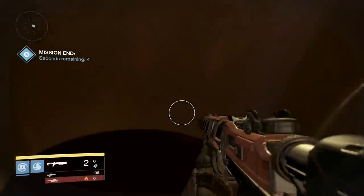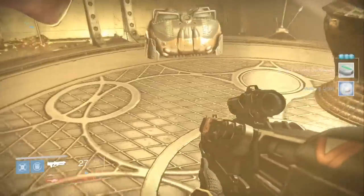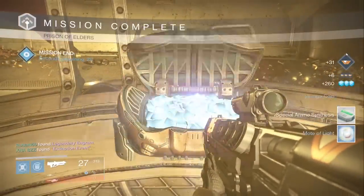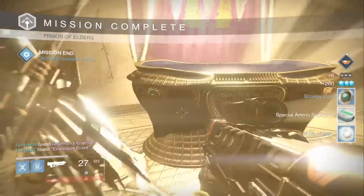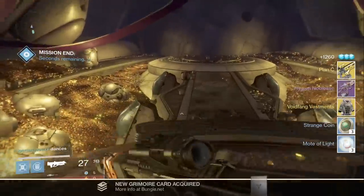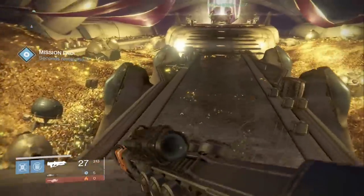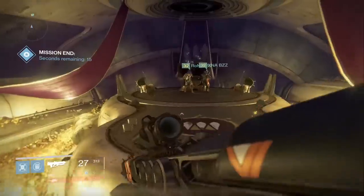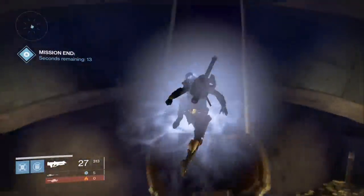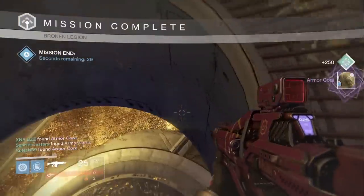On my third chest I end up getting something I'm very happy about because I haven't seen this drop for a long time. I get a strange coin and a mote of light from the right-hand side chest, but in the main chest I get a Voidfang Vestments, Hygiena Noblis, and a Plan C — that's two exotics in one. It goes to show you can get more than one exotic, and that Voidfang Vestments is going to come in handy in Control PvP.